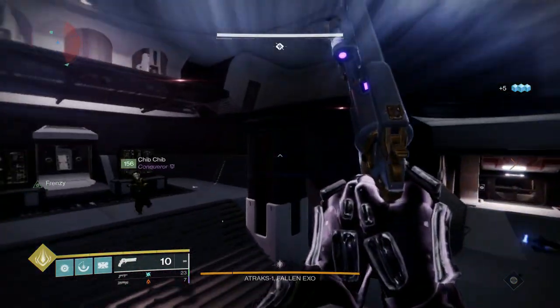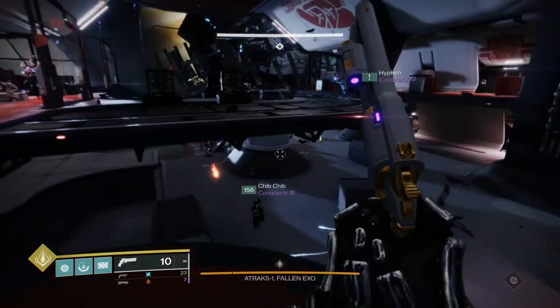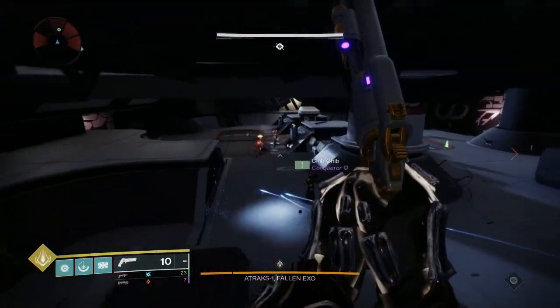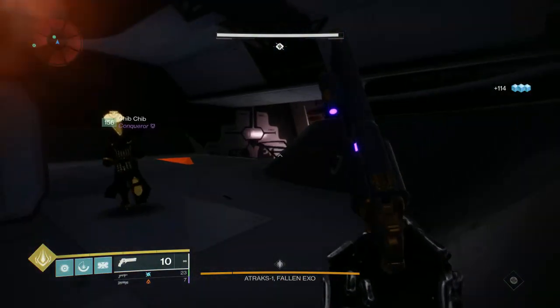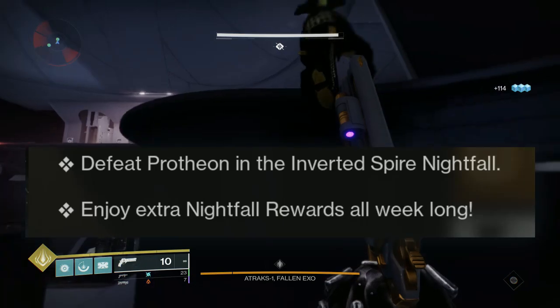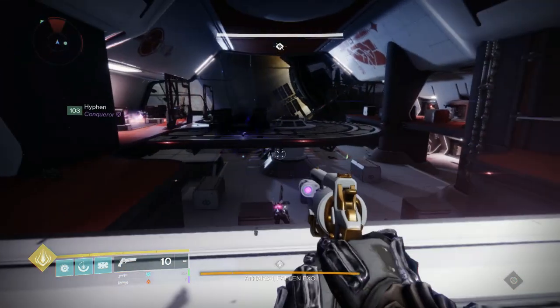With Bungie finally announcing the next World's First raid date being August 26th, a lot of people are going to start getting into that prep mindset, including myself. We do have a pretty good week ahead of us in Destiny 2, with things like double nightfall rewards, and with it being Inverted Spire, which is one of the easiest nightfalls in the game, a lot of people are going to be using next week to do some prepping.